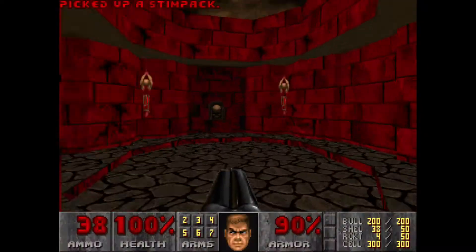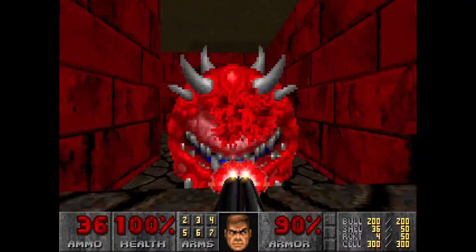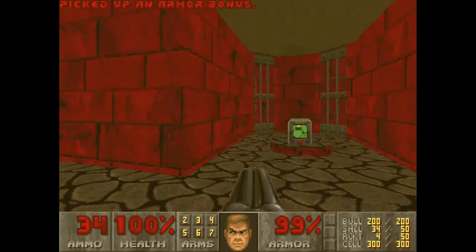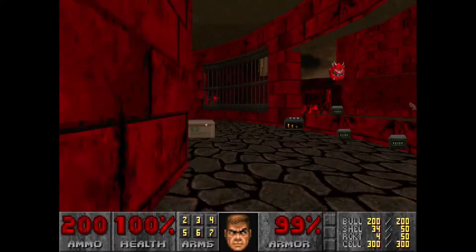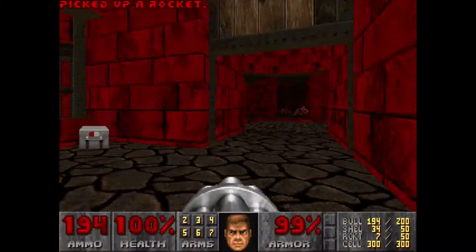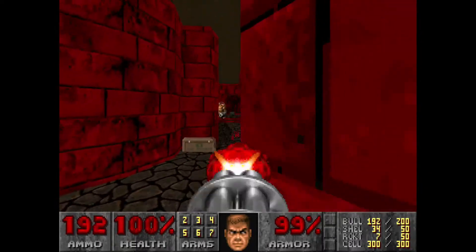That should honestly take care of them all. Opening this is a secret — this leads you to the next part of the map. It should only take two Super Shotgun blasts to kill this guy because he's right next to grabbing the area map. You can now see everywhere. We're going to go into here, and I'm going to actually rush forward, shoot once, and then run all the way back. Hopefully we can get some infighting going.